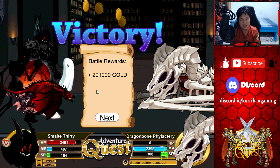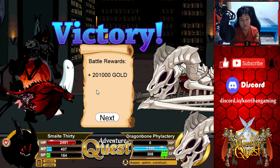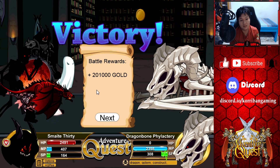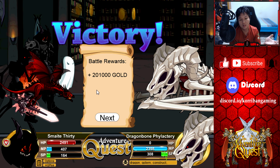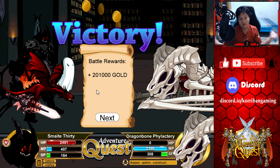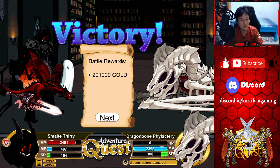That is how you get rid of the Dragon Bone Phylactery. I wouldn't say it's super hard — once you know the mechanics, it's not super difficult. All you really need — the key piece of equipment here — is Necromancer armor, which is the very thing you're questing for anyway. That's it for this video guys. Hope you found the video helpful. Be sure to give this video a thumbs up and subscribe to this channel if you'd like to see more such future content. Till the next time, I'm your host Corriban Gaming. Peace out.